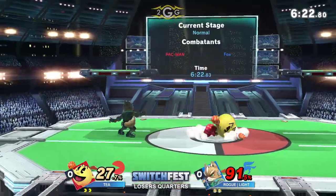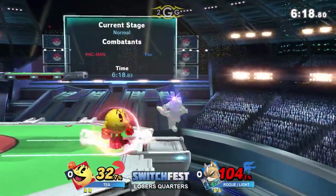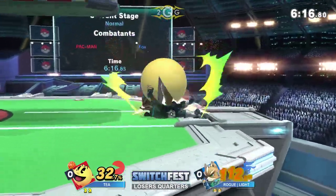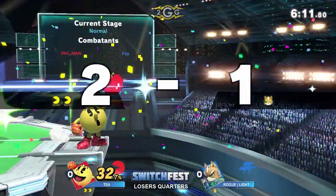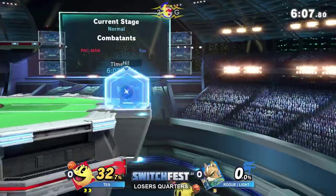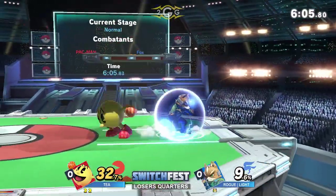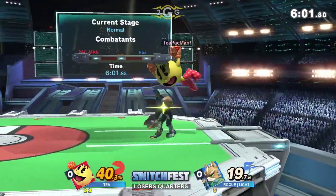Why use something new when the classics are there for a reason? Light returning to sender with the shine — but where'd the bell go? Went straight up into the skies. Straight Rashido'd. Light ate that boot and goes off to the side. T now with a very convincing lead against Light, the best Fox in the world.